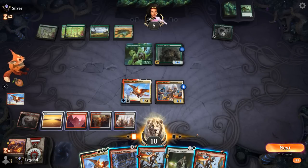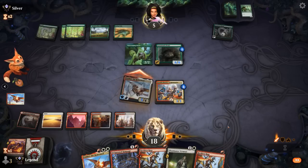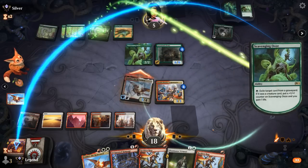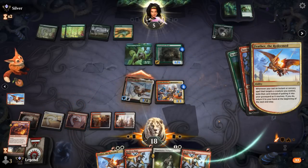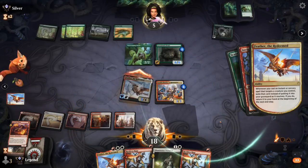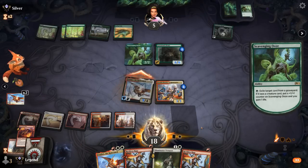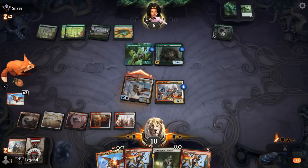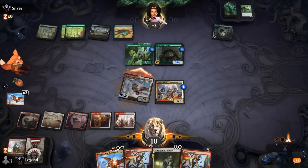We draw another Reckless Rage and send in Feather. Opponent has to make the first move. We can still Rampage pumping Feather, and can Reckless Rage twice — this should be lethal. Feather gets it done!